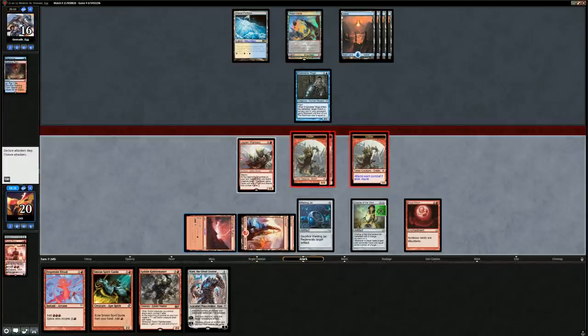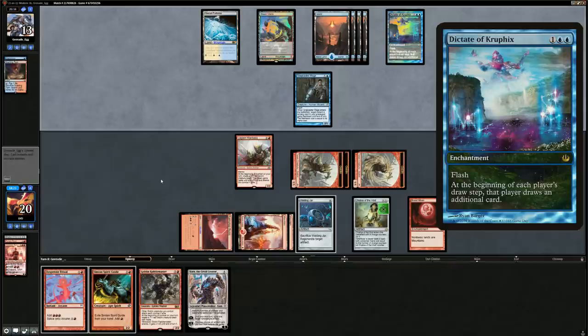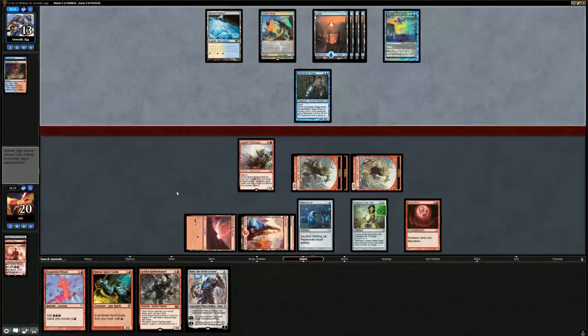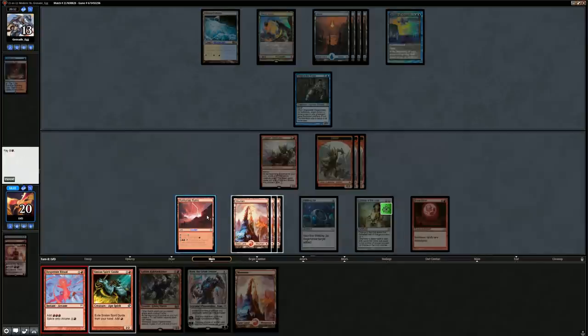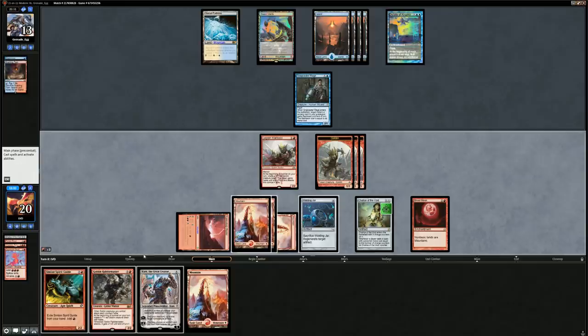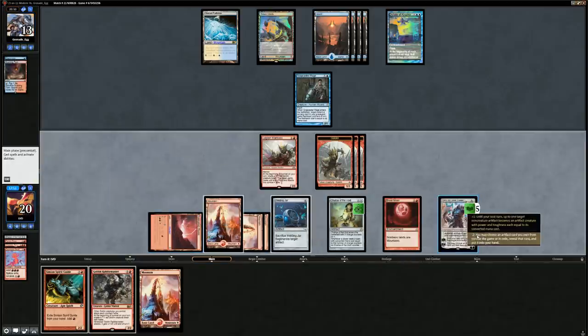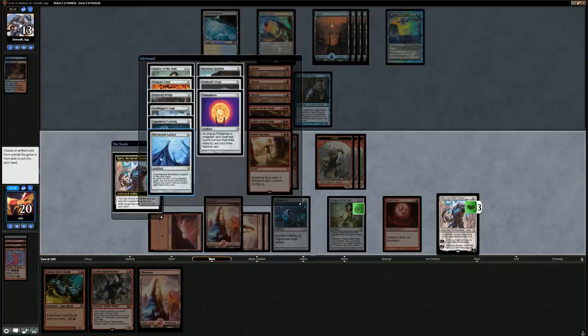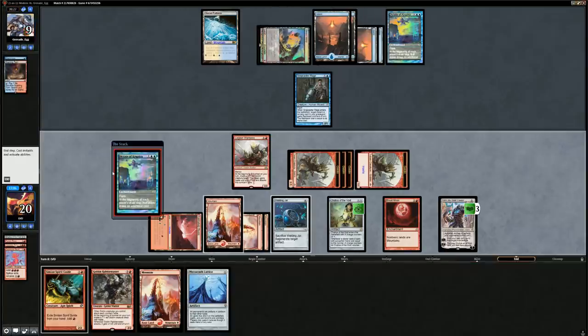We cast Desperate Ritual, then Karn resolves. We minus Karn — could go for the Lattice and set that up for next turn. The Liquid Metal Coating can shut down one land but that's about it. We get the Lattice, then just attack and keep the Warboss around. Another Dictate — then a third Dictate. This is the turn our opponent is going to go for it and try to chain together infinite turns. Snapcaster goes face. I'm tempted to trade here since the damage will add up once the opponent takes extra turns.